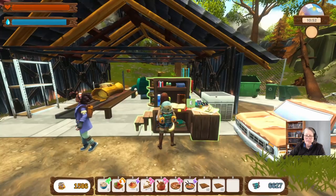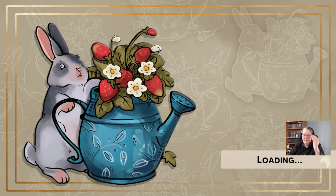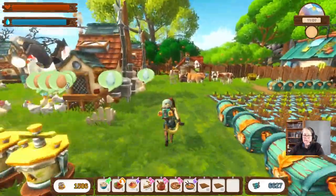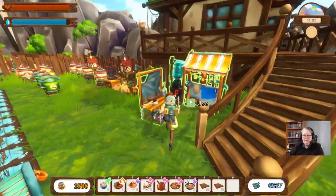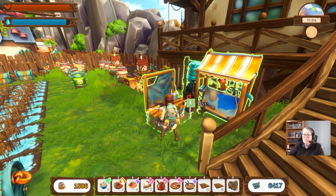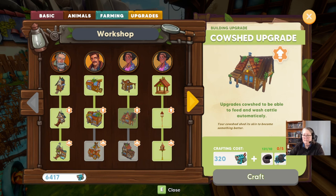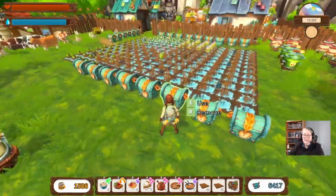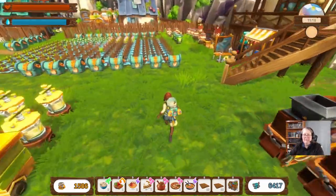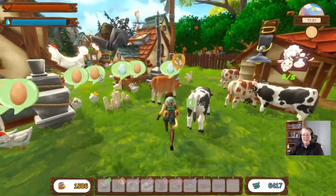Zippity-doo-dah back to Grandpa's Farm! We found Cornelius in the underground, we've found him in the Lonely Hills, and now we need to find him in other places. That was a pigsty upgrade — built this. Looks like we're not going to rescue any cows today.